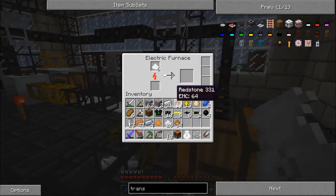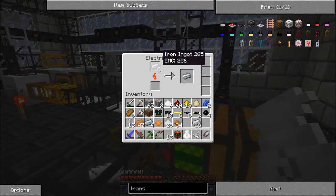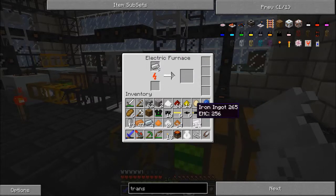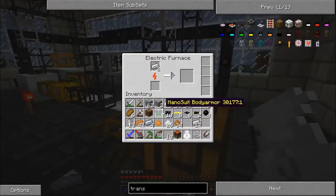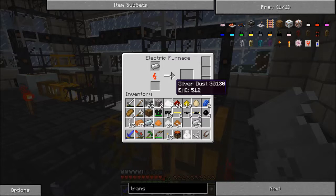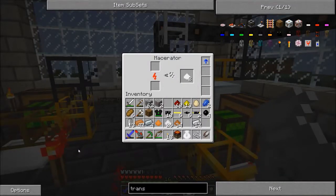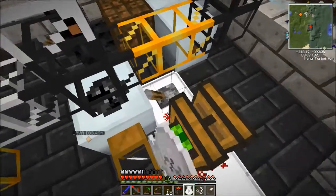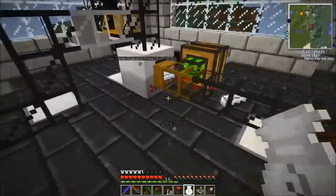We need some more refined iron though. Let's take out the stuff we don't need here. There we are. And that's gonna come out for us. Nice. And once this finishes, we'll dump the silver dust back in. Boom, it's back in. And this is still macerating the last piece. It's out! It's done! We finished! Yeah! Gosh, that was a ridiculous mining trip. Ridiculous mining trip, for sure.